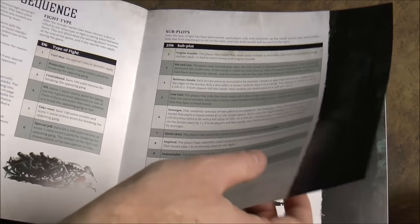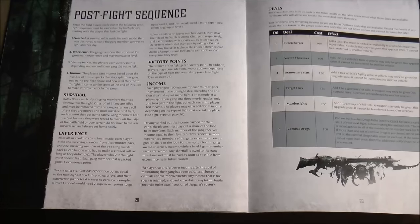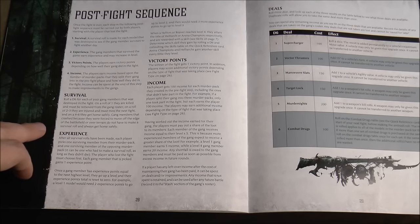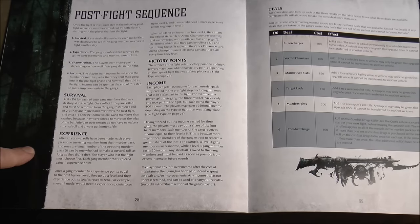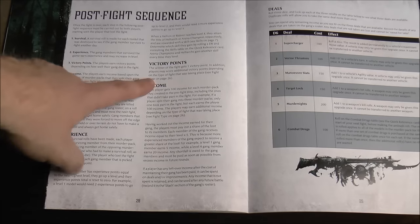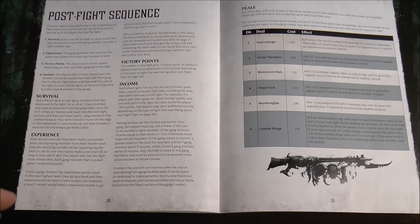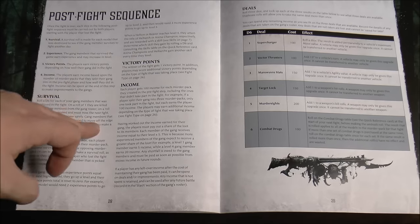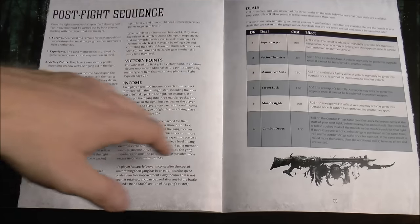Subplots don't change your objective but change your approach and attitude during the game. After the fight, roll a d6 for any downed models: a one means killed, two or three means missing the next fight, four to six means fine. You choose one of your fighters to gain an experience point, and your opponent does the same. You earn 100 income for each murder pack you created before the fight, then play to 10 victory points or whatever you decide.